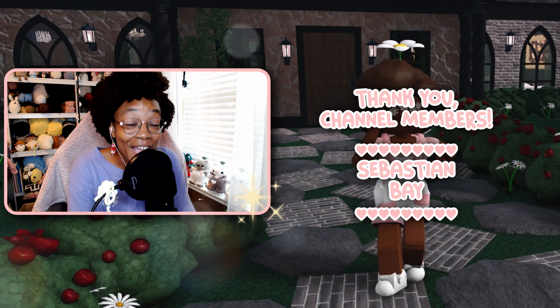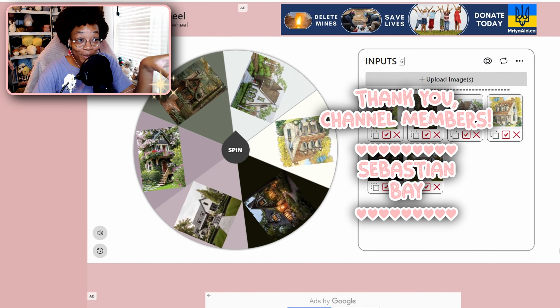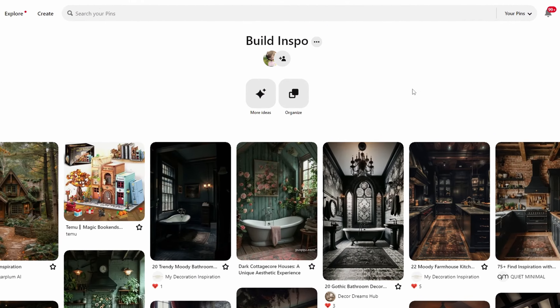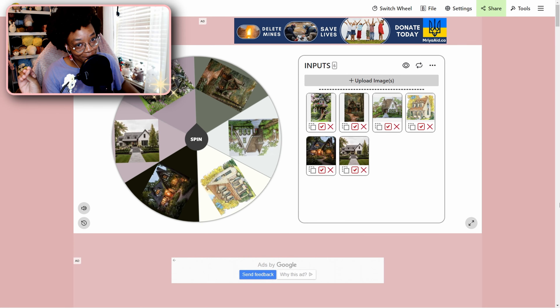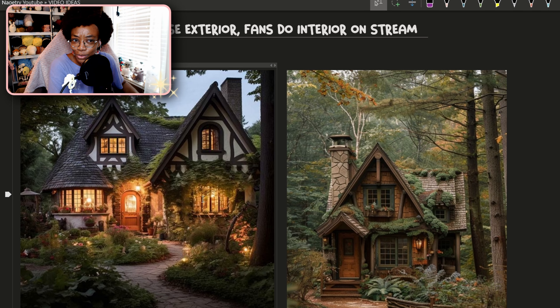Today I'm gonna be building a house in Bloxburg that I'm gonna need your help to finish. I put six different pictures of houses on this wheel spinner and I got these from my build inspo board on Pinterest. Before I spin the wheel let me give you a better look at these houses because they're so small on this. We have one that's like a huge cottage core house.